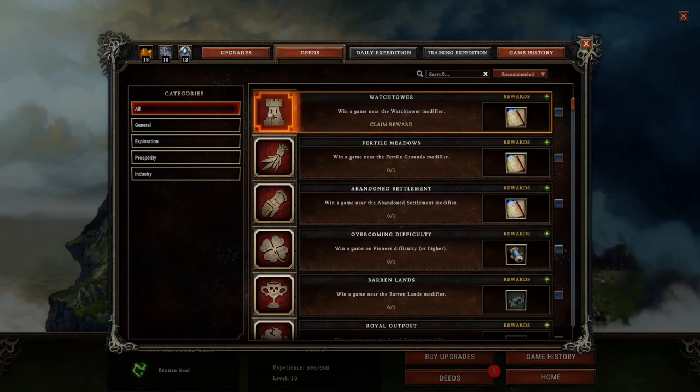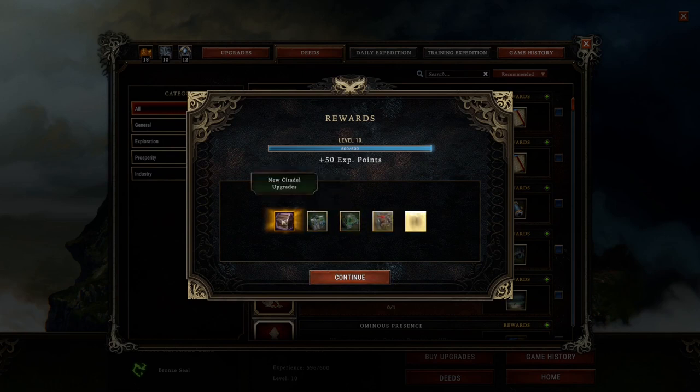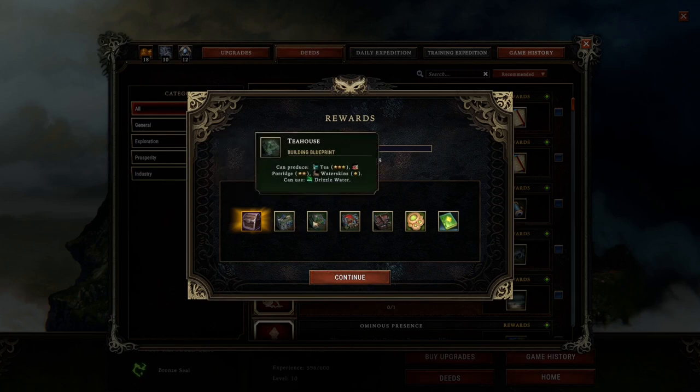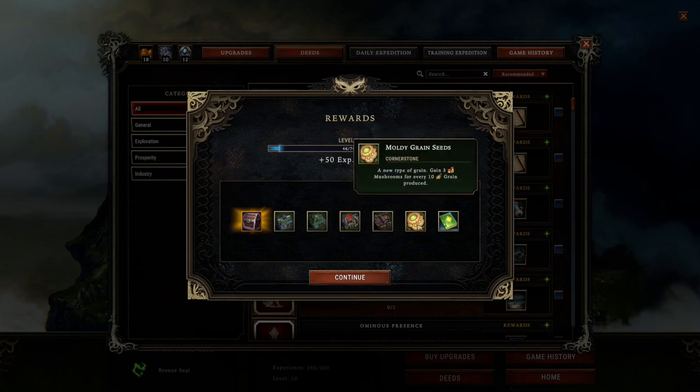Let's go to our deeds. Nice, look at that — so many things. We got to level 11. We've got the tea doctor. The tea house. Pinctuary. I think I've fixed those up. The butcher. The moldy grain seeds. Interesting. And baptism of fire.